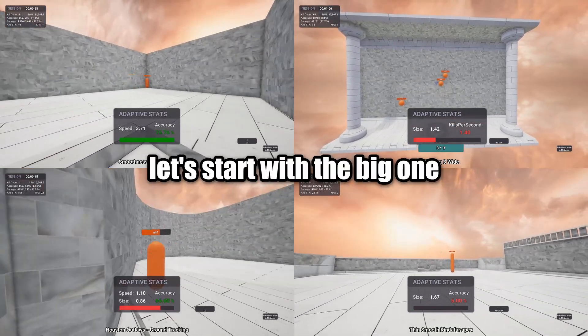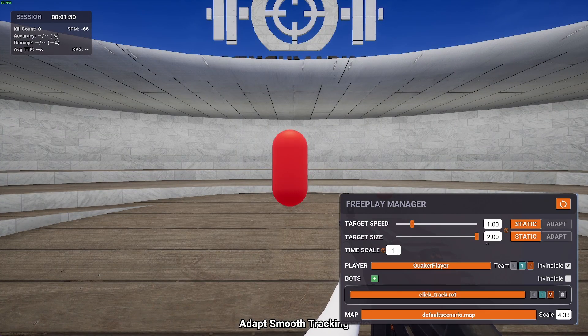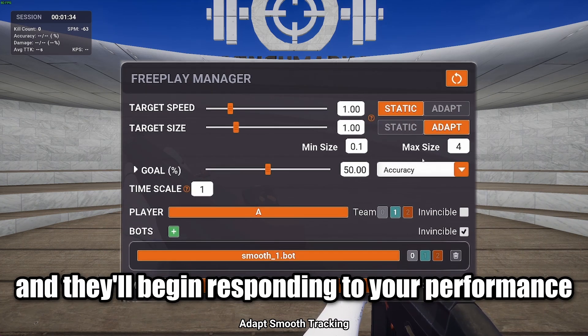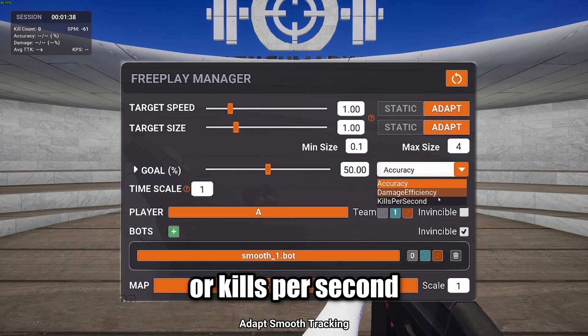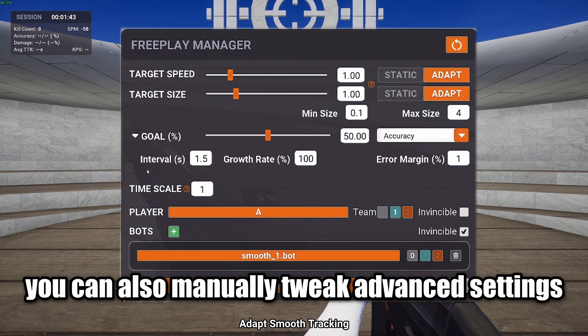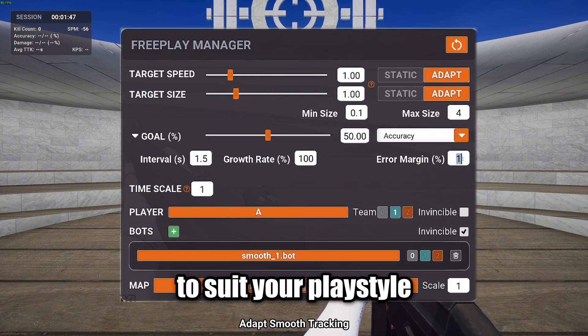Let's start with the big one: adaptive training. In free play mode, you have full control. Start in static mode and the targets won't change, but switch to adaptive mode and they'll begin responding to your performance. Whether it's accuracy, damage efficiency, or kills per second, the system will adjust in real time to push you towards your goal. You can also manually tweak advanced settings, such as adjustment intervals and error margins, to suit your playstyle.